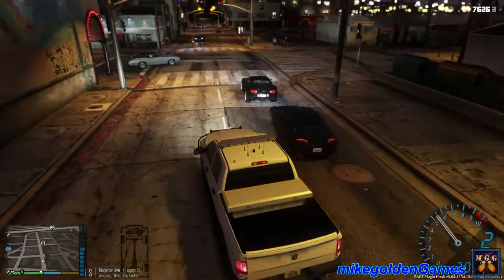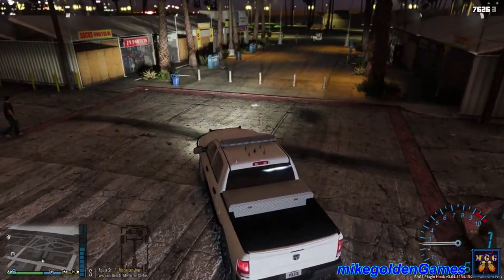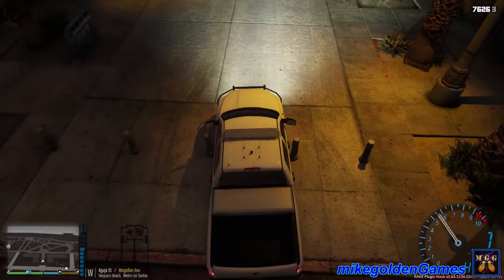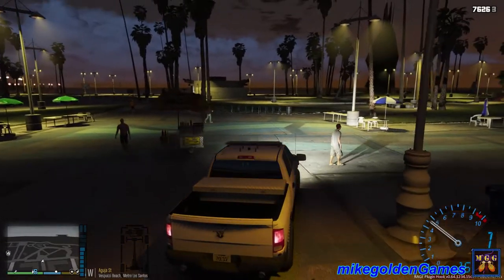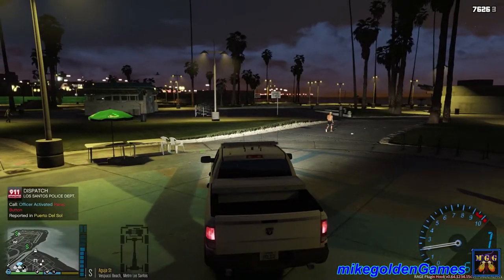We're going to take a right down here. Will my vehicle fit? That is really tight. We fit perfectly — look at that, fit like a glove. Dispatch, we are on Aegea Street. You can show us available if we're on the beach.